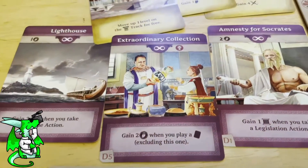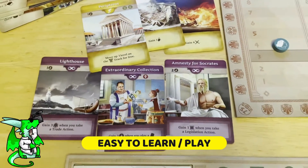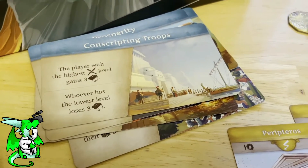My favorite characteristic that I really like from this game is how easy it is to learn and to play. Even though there are 7 different actions, they remain the same in every single round.